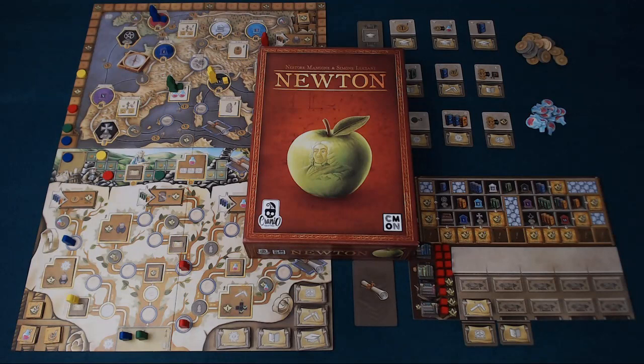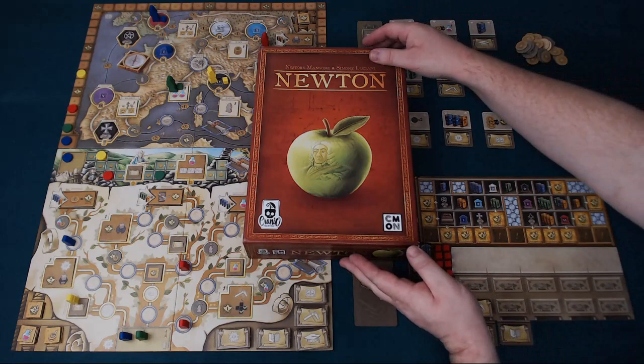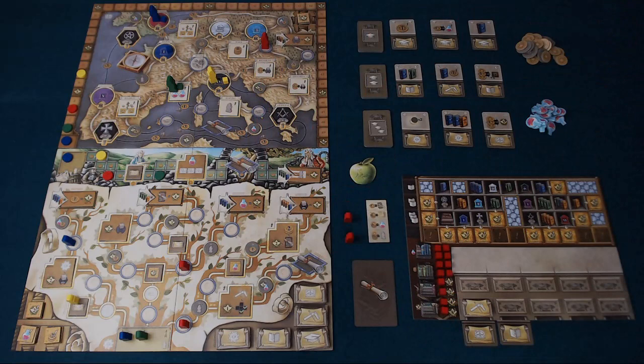Hello and welcome to this Pit Stop for Newton, a game from Cranio Creations and Seamorn designed by Mastori Mangione and Simone Luciani. In Newton, the players are all 17th century scientists competing in five different areas, attempting to be the most successful in their research, score the most points over six rounds and be the winner of the game.